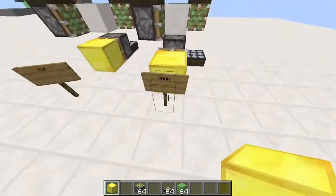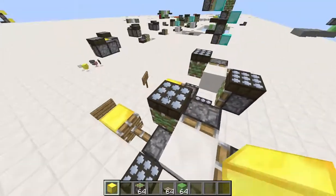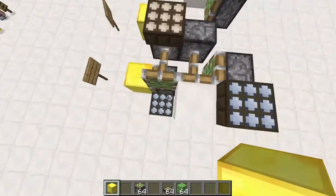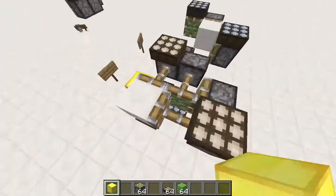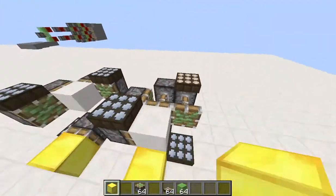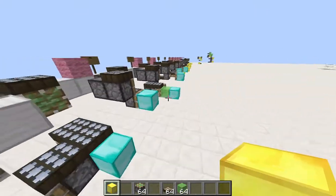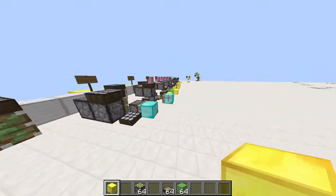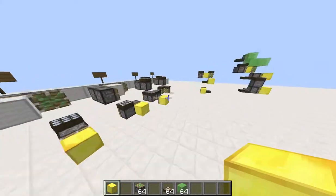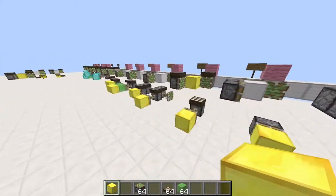This is an XNOR gate. Here we've got the daylight sensors placed at 0,0 and 1,1, and indeed those are the only times when this piston returns an output. We can extend the system to create all 16 basic logic gates just by placing daylight sensors where we want the outputs to be.